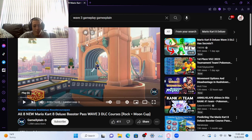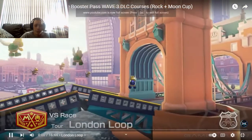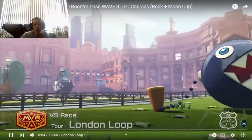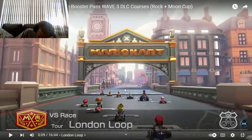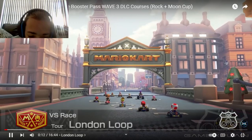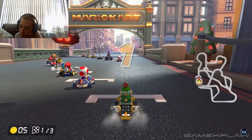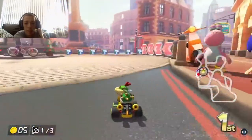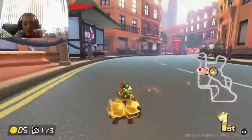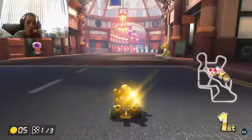Game Explain does this every time a DLC comes out — they review it. So first one would be London Loop, which would be the Rock Cup. Here we go, so this is London Loop. It looks kind of good though. I mean, a lot of chain chomps unfortunately. You can tell they got the 4K capture card, the high quality stuff.